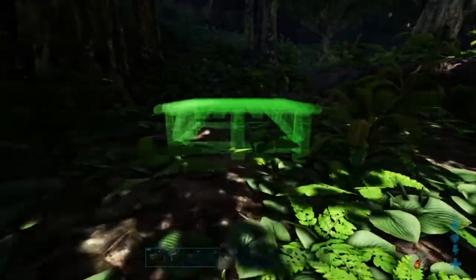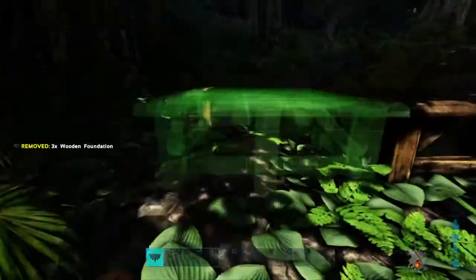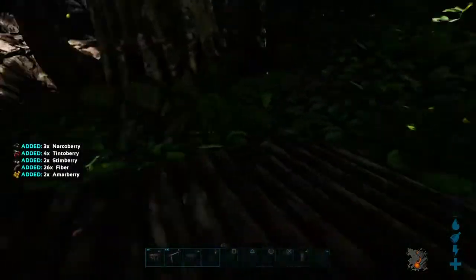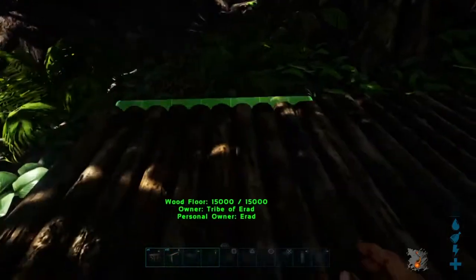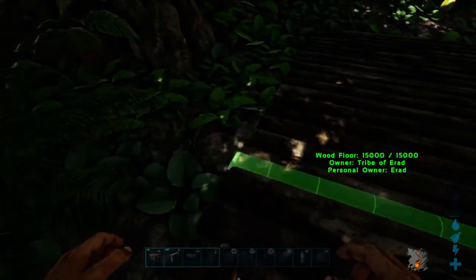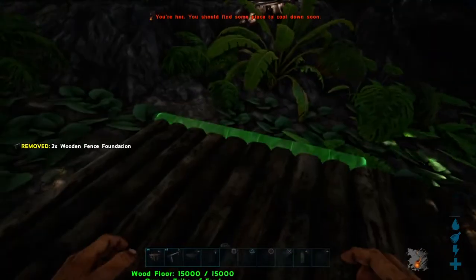Firstly I laid my foundations. The base plate of this build will be a 3x2 size, with the front two foundations being reserved for the porch area. I also laid down some fence foundations on the corners of the build and at the front middle to hold pillars, which will provide the visual aesthetic of support. These pillars will be 2 units high and must be built up before the walls, or you won't be able to place the pillars later on.